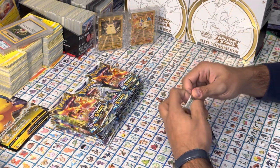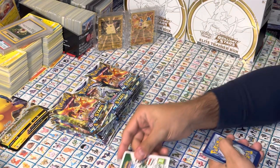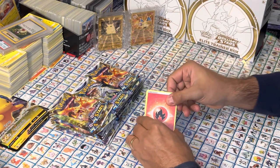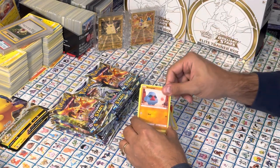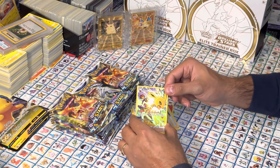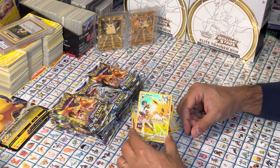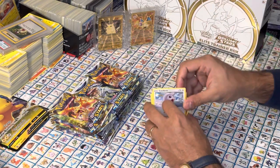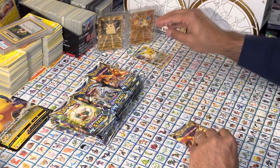Here is our first Brilliant Stars booster pack — first of many. All right, we got a Fire Energy there. We got a Jolteon — Full Art. That's nice. And a non-holographic rare. I'll put that over to the side. On to the next pack.